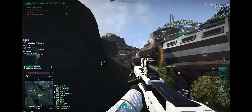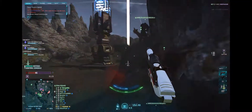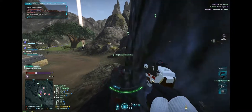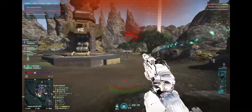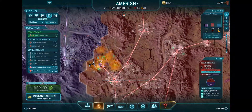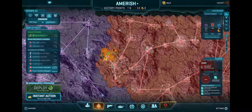The first thing you need to be able to do is know where the enemy Sunderers are likely to be, in order to time a well-executed drop on top of them. In larger fights it has to be a drop; in smaller fights it can be a couple of people. In this size of fight it definitely needs to be a galaxy drop or valkyrie drop.